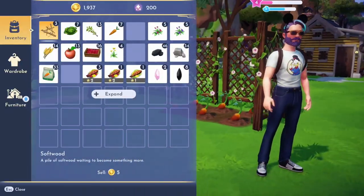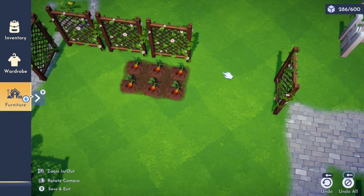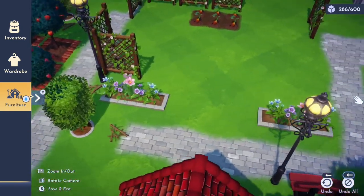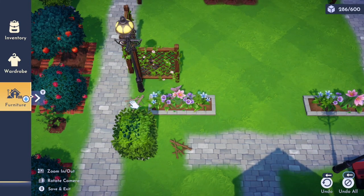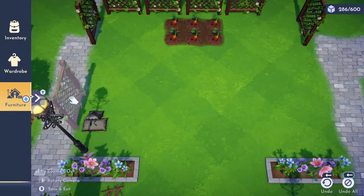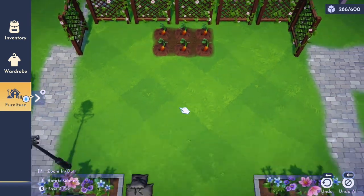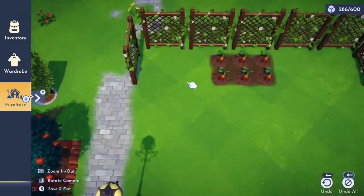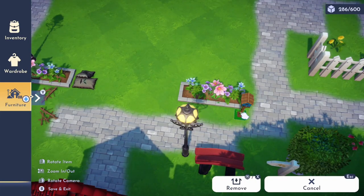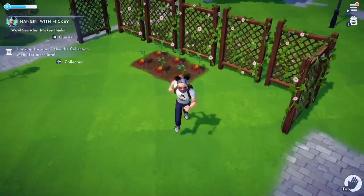We're going to rearrange this area a little bit so we have a bigger gardening area. We bring things over, move the trellises around — we'll have to make more of those later. We move the stick pile and other objects to open up a nice big play area, then place the birdhouse nearby. Yeah, put it right there — beautiful.